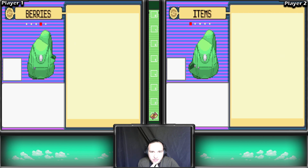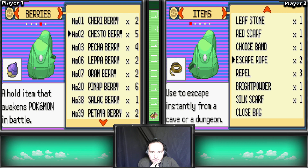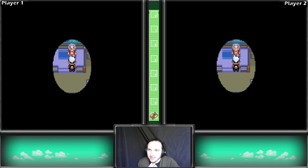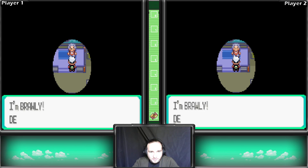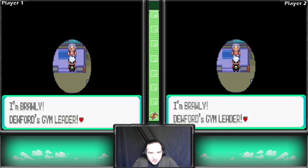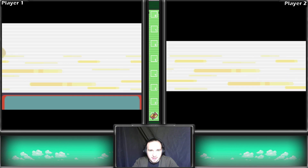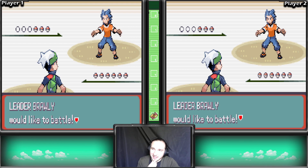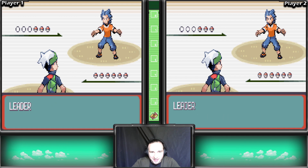We have a full team, they're all around level 17. Alright guys, the next gym - let's do this! I'm Brawly, Dewford's gym leader. We're gonna take this nice and slow. I really want to win without losing any Pokemon. I probably should have gone back and healed but we have a whole team, I don't think I have to worry about it that much.